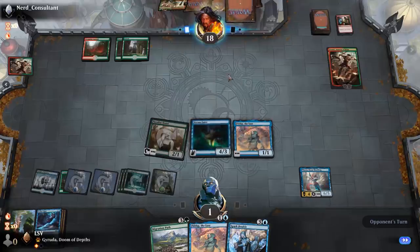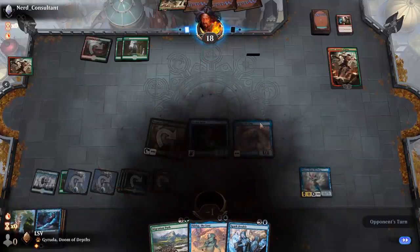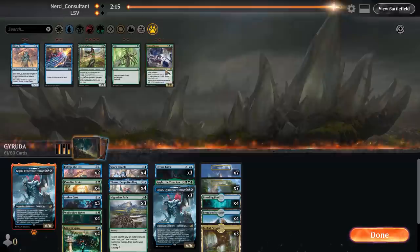We are going to game three. Shifting Ceratops did a little work — that makes me want Endraise Forerunners just as a card I can hit, since that'll give me a little more interaction. I'll take out a Fibblethip.